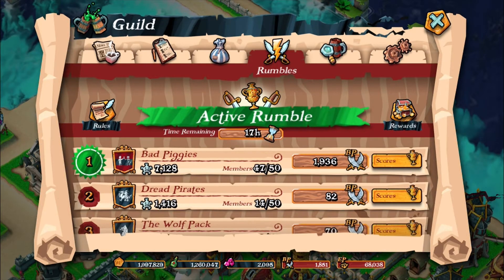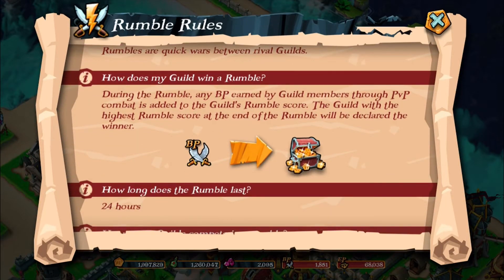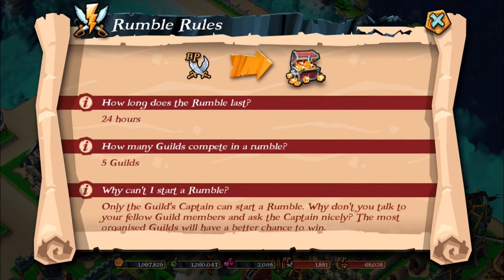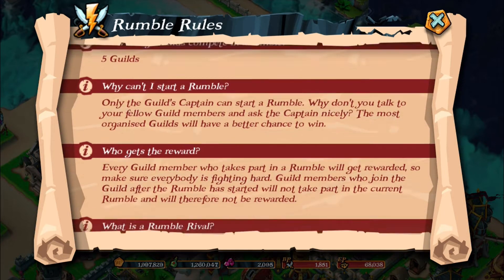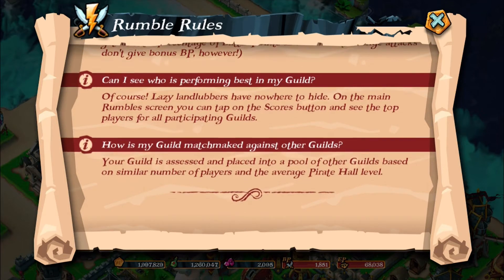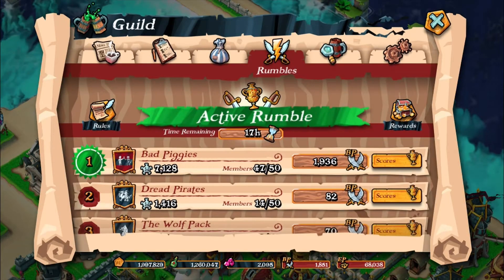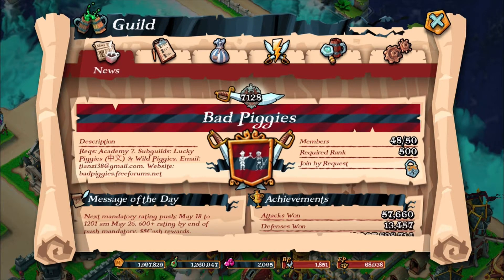Now, there are a couple of rules that you do need to follow. They make sense — they aren't all that strange. The matchmaking could be worked on, but my guild is so far ahead of everyone else that it'll always be unfair. We have hit 48 out of 50 people. You need a required rank of 500.